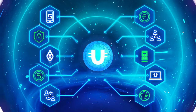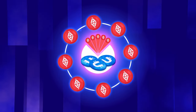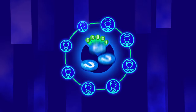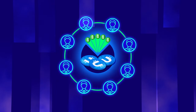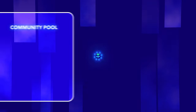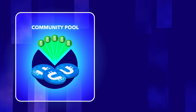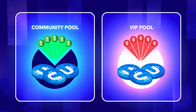Now there are two pools available to users: the VIP pool, or red pool — to get there you need a license worth several thousand euros — and the community pool, or green pool, where a license costing 110 euros is enough to start earning. The green pool is an ideal way to start your Ultima business for those with limited resources, while those who want to increase their resources quickly should start with the VIP pool.